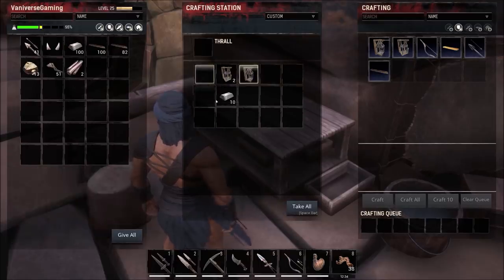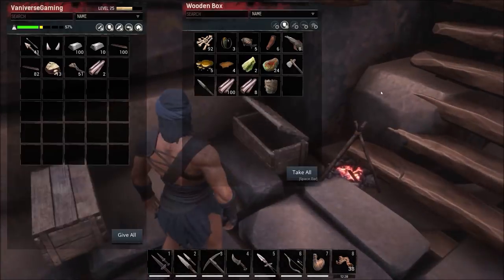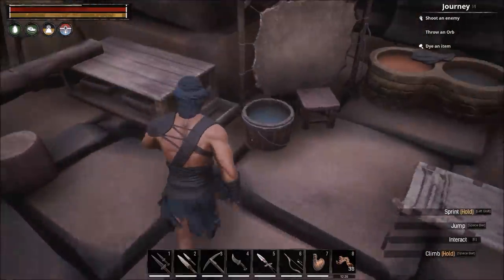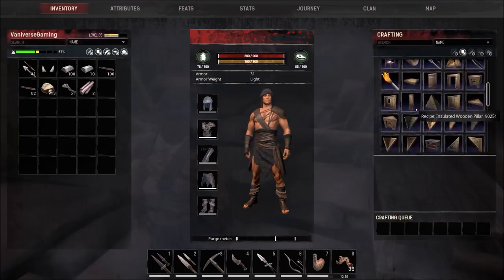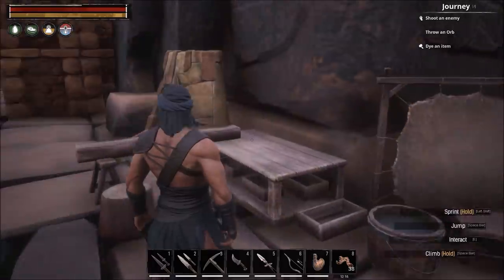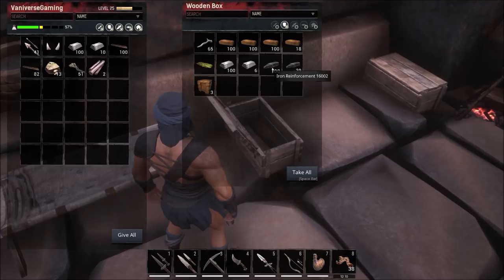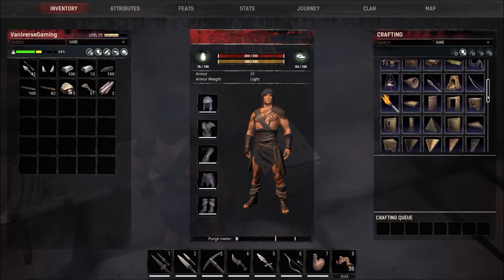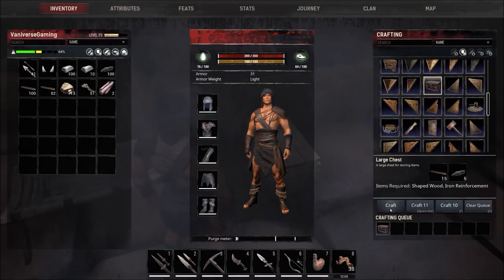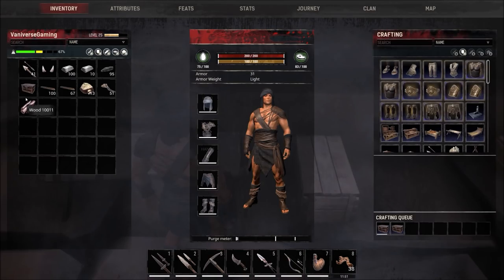I still need to make some fish traps and some chests. Once you unlock the chest at level 20, you need iron reinforcements and shaped wood. I did some farming, got some bricks and good iron, made some reinforcements — just keep farming as much as you can, you're going to need a ton of this stuff to make anything. I'm going to make two or three chests and show you where I'm going to put them.